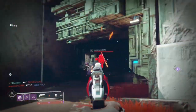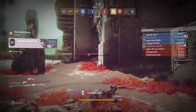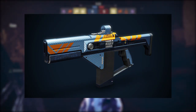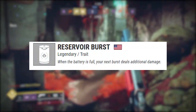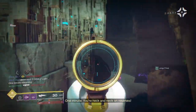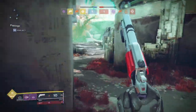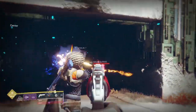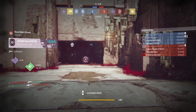We have three brand new pinnacle weapons to chase in Season 5 of Destiny 2. The first one is going to be the Vanguard weapon, and it's the Loaded Question. It's a high-impact fusion rifle and it has a unique perk called Reservoir Burst. What it does is when the battery is full, your next burst deals additional damage and causes enemies to explode on death. This is probably the one I'm most excited to chase, as a high-impact fusion rifle in Year 2 could be pretty good in the Crucible.